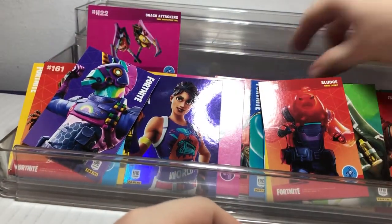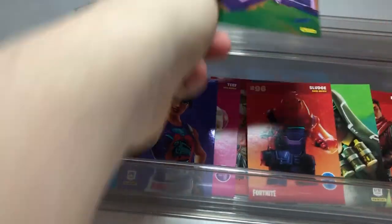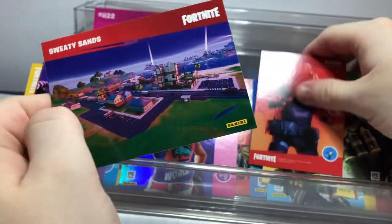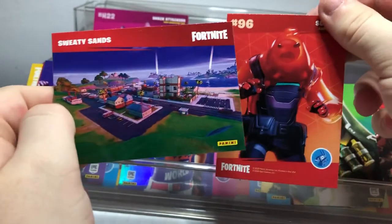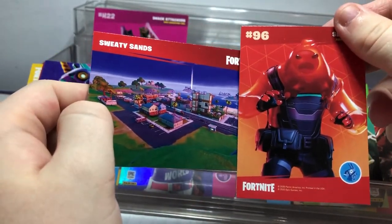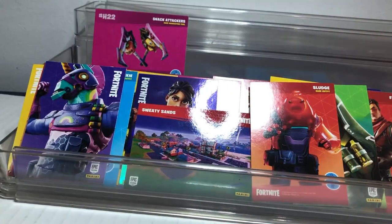Before we exit, I'm going to pick my two favorites: the Sweaty Sands card, because it's very cool how they did the landmark on the map, and Sludge. Let me know in the comments which one is your favorite. This is Hack signing out — see you guys next time!